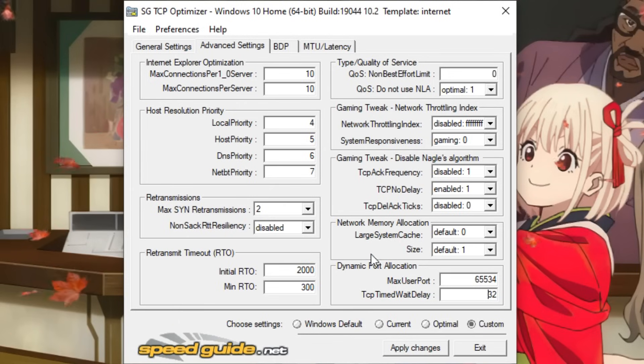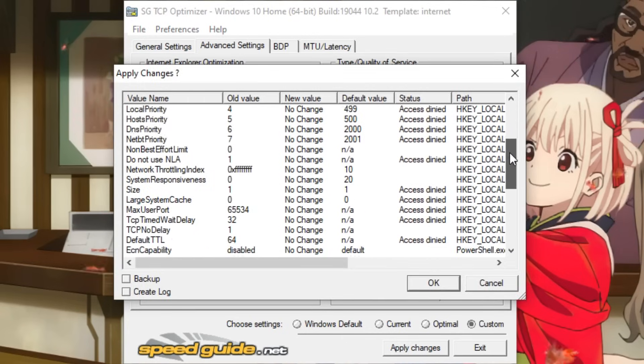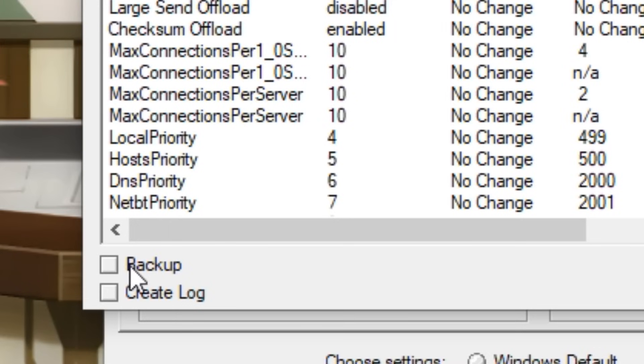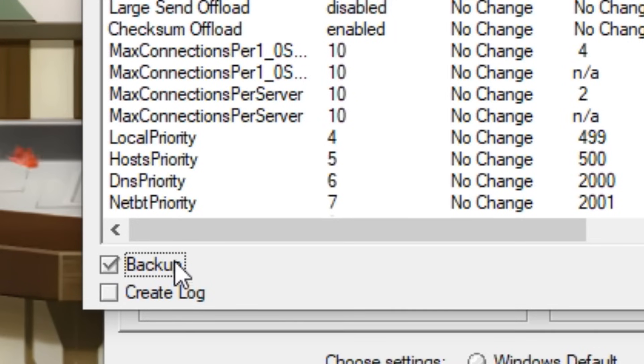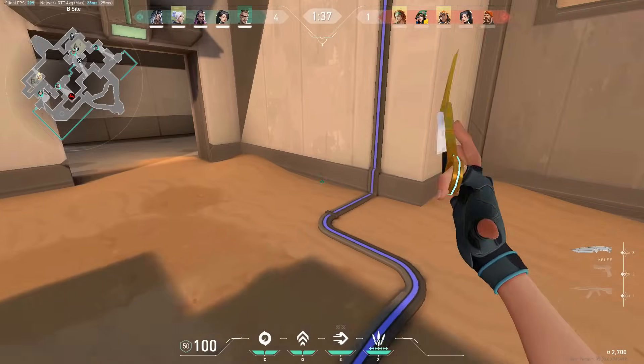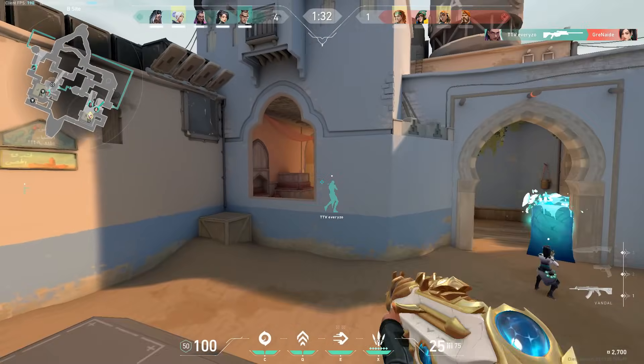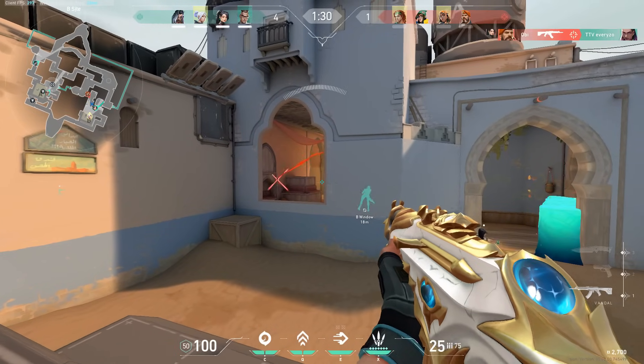That's basically all of the settings for TCP Optimizer. Click the 'Apply Changes' button and a box will pop up. I'd recommend ticking the little box that says 'Backup' on this page, just in case you want to revert these settings. Once you click OK, your computer will need a restart for all of these settings to take effect. After your PC restarts, congratulations — you have optimized your PC for the best connection speed.